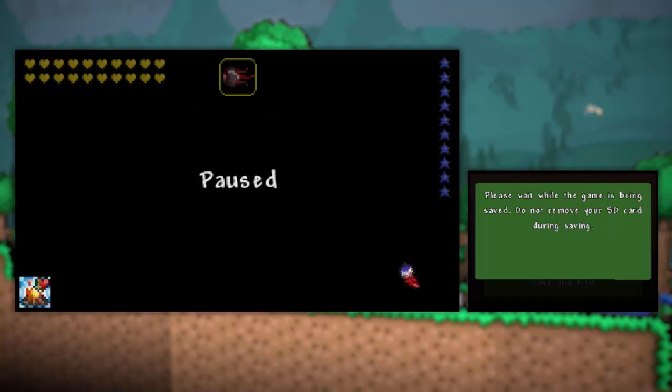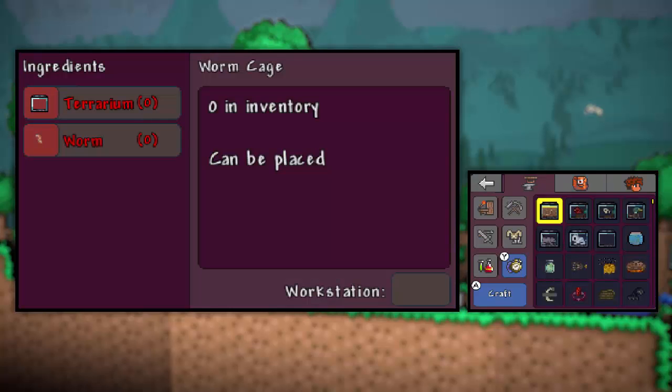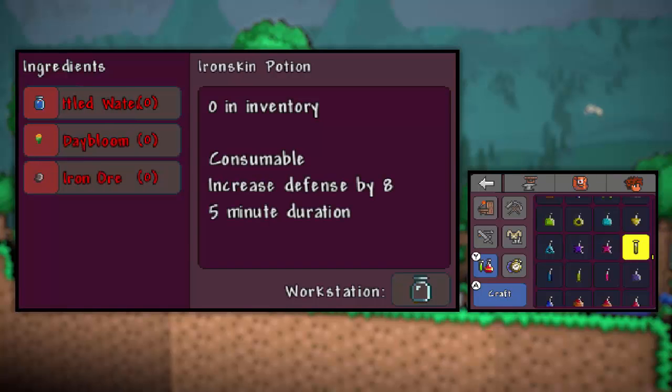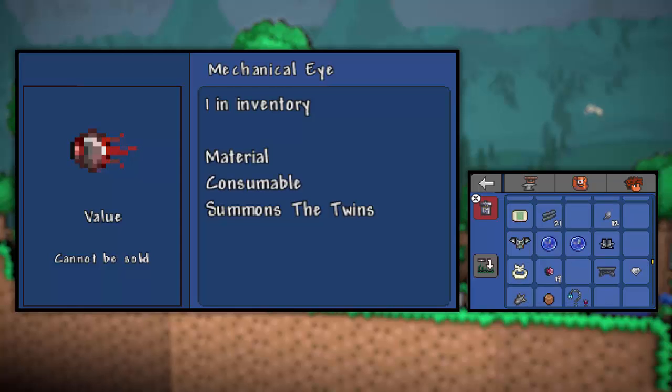If we had the materials to make an iron skin potion, that would make things much easier. But if you didn't know already, we have the hellstone armor, so hopefully that will negate quite a bit of attack without the need for an iron skin potion. But of course, an iron skin potion would give us a great advantage. Just really quick - what does it take to make one? Daybloom, iron ore. We can use lead ore for that. And bottled water. I might actually have some lead ore.